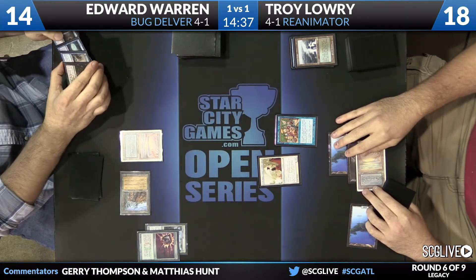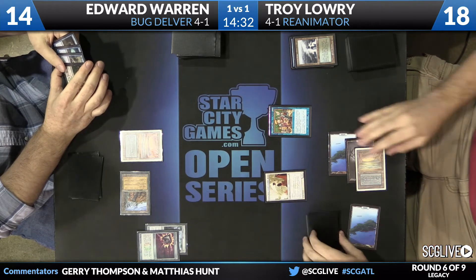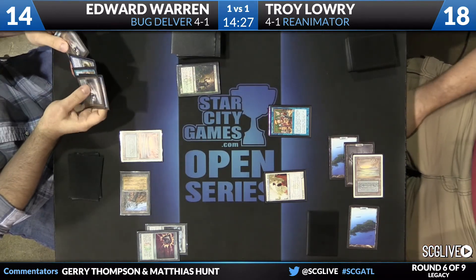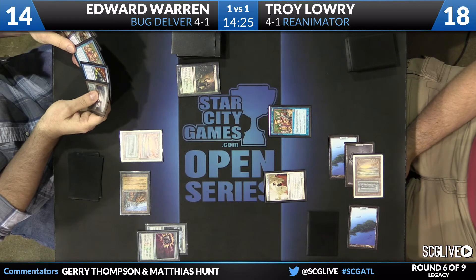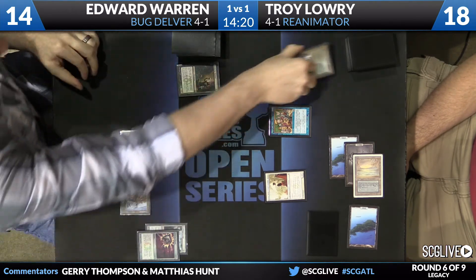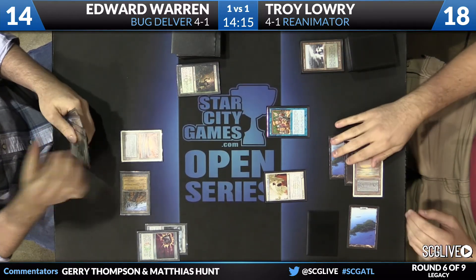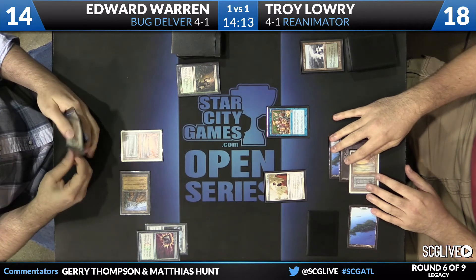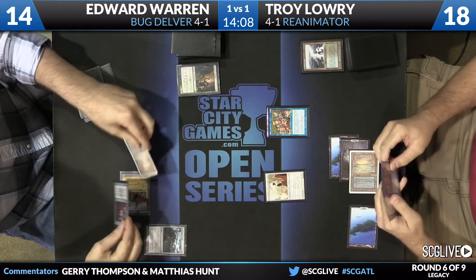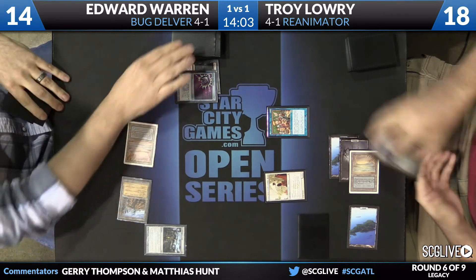Edward still hasn't found the land yet, and this one might be lights out. You see Iona, Shield of Emeria has joined the crew for Troy. If that's named black, that very well could do it. She would hit play as a 9/9, thanks to Elesh Norn. It would lower the clock down to just a single turn after this resolves. And Edward does have the Tarmogoyf, so that's a plus — the minus is of course that Troy does have the Iona, something a little bit bigger than a Tarmogoyf.